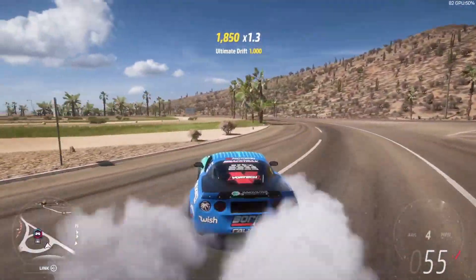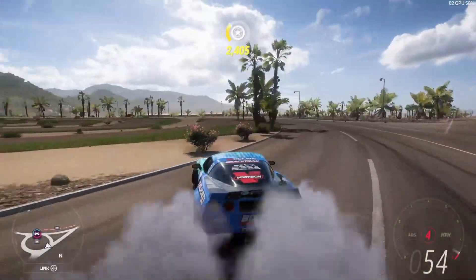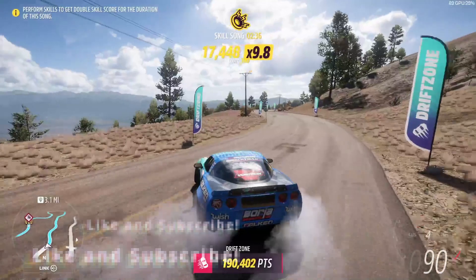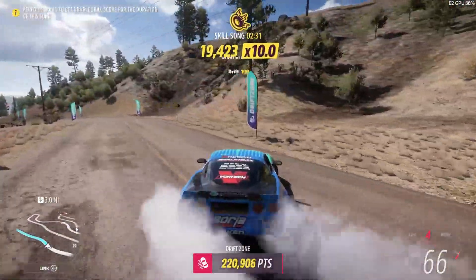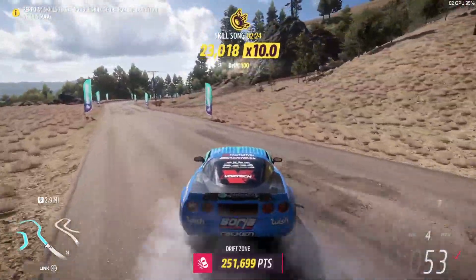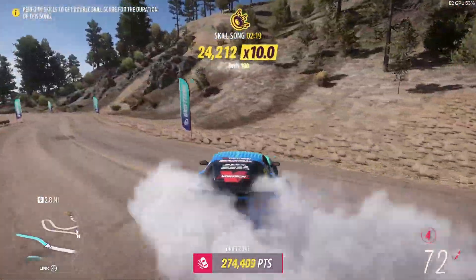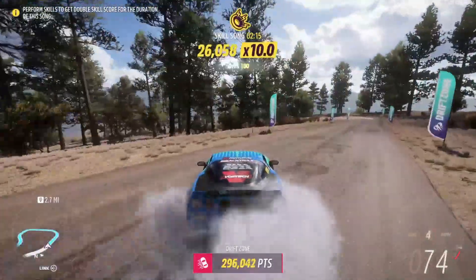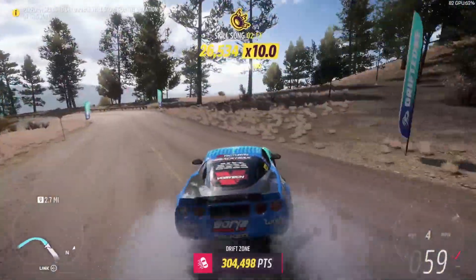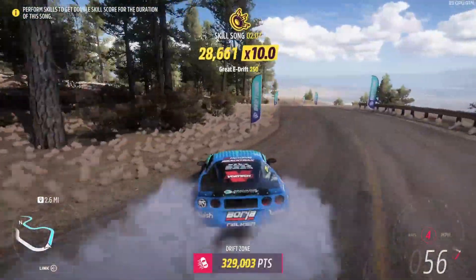Is the Formula Drift car better than the same car with the same upgrades and the same tune, just the normal car? Let's find out. Everybody knows that the Formula Drift cars in Forza Horizon 5 drift unnaturally good, but what we need to find out is can we make a stock C6 Corvette with the same upgrades and the same tune drift just as good? Or is there something special about these cars — some unknown characteristics, or something tuned into the game that is unchangeable?